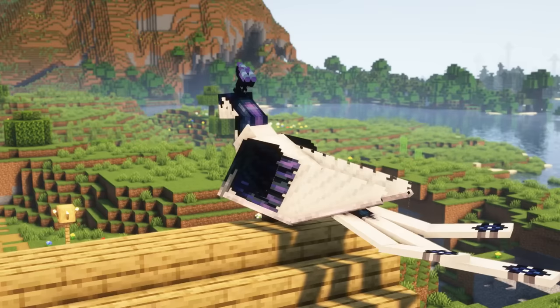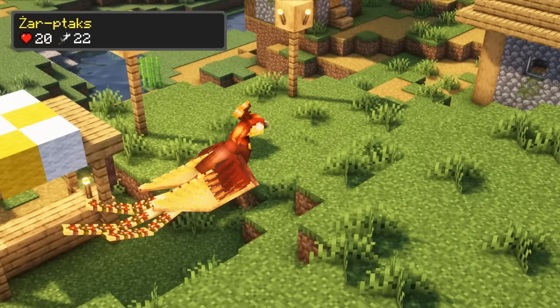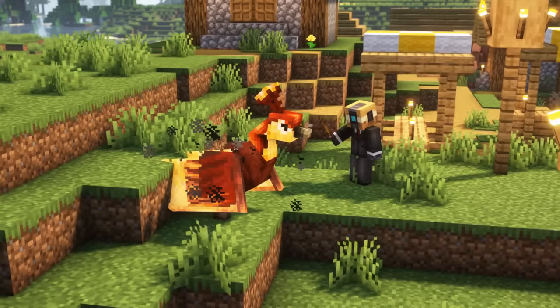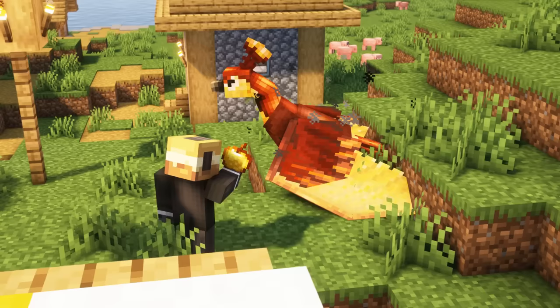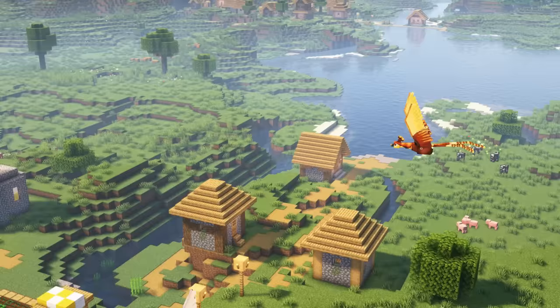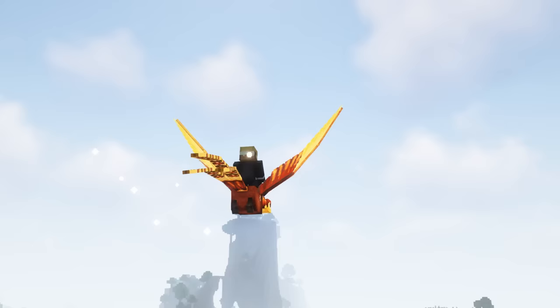So let's move on to the different mounts in the mod. Firebirds are rare and non-hostile flying mobs that can very rarely appear near inhabited villages. They can be tamed faster and can be fed and bred with golden apples. They will defend their owner in combat, and they have 20 health, deal 3 attack damage, and have 9 inventory slots when equipped with a chest.